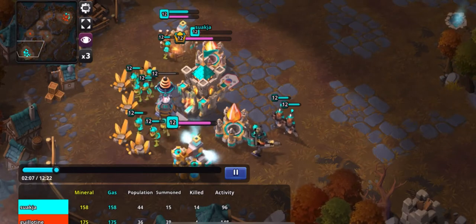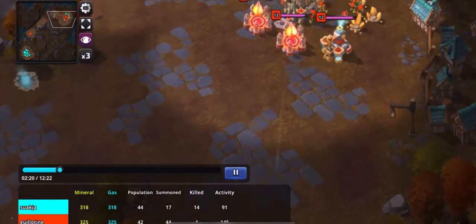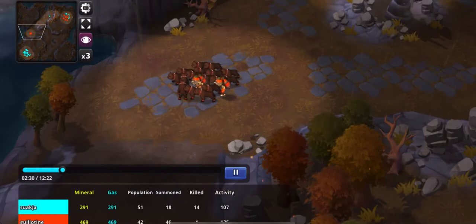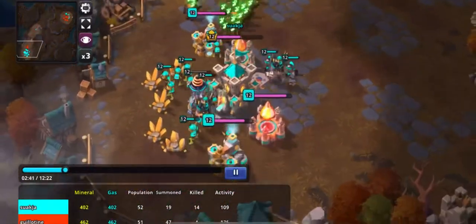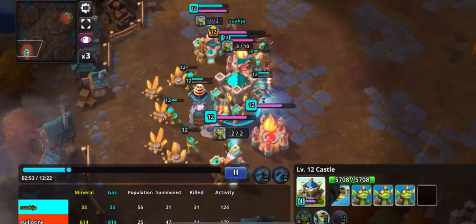I pull off and reposition my troops just north of his base. Since I already had that gas going, I can now start adding some sneak bombers into the mix. He sends up an owl and sees that I've got three barracks and don't even have a second gas — he definitely knows something's coming, but it's already too late.